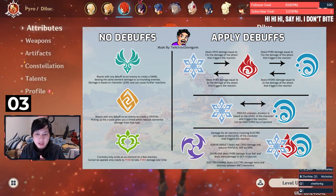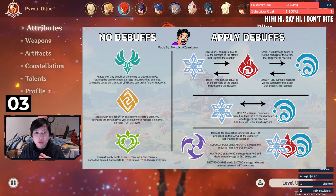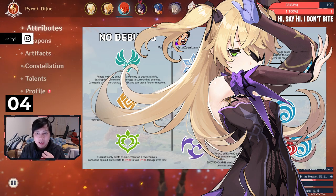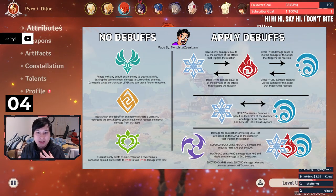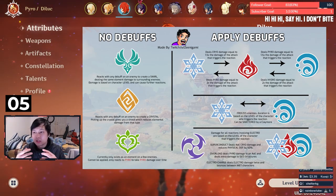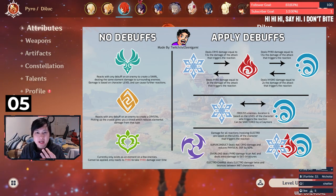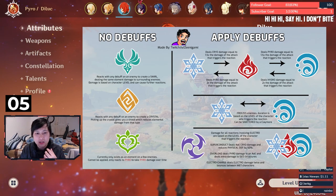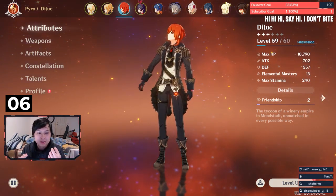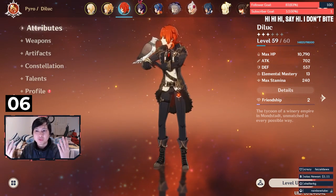In my opinion, the best elemental reactions for DPS are always going to involve Electro. I think in particular, Pyro and Electro, which creates an overload effect, is the strongest. This kind of explains the craze around Xiangling, Fischl, and Diluc, and why teams are really based around them. I personally think Fischl is king for single-target DPS. Another one to consider is Cryo plus Electro, which creates the superconduct effect — it deals AoE damage and lowers enemy defense, so you'd follow up with a strong physical damage unit. Also, if you have Venti, you can kind of ignore everything because Venti pretty much summons a mini calamity.